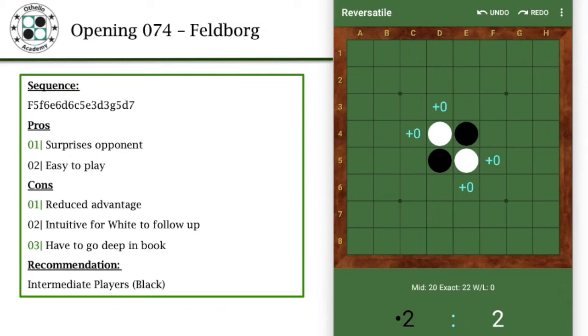Hey, what's up everyone. So this is going to be the 74th opening that I'd like to share with you, which is the Felt-Borg opening. The Felt-Borg opening is basically a rare opening against the diagonal variation, so it tends to surprise your opponent. It's relatively easy to play, so that's the benefit of it.